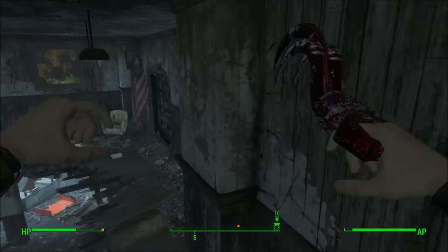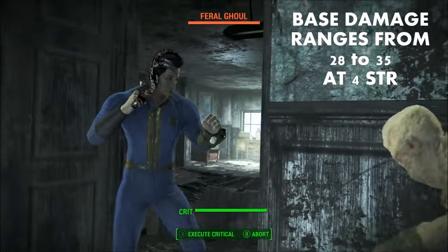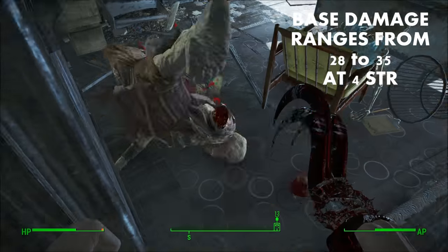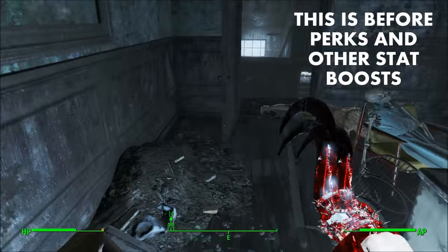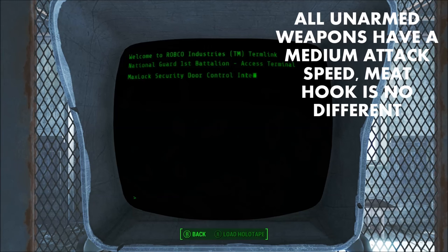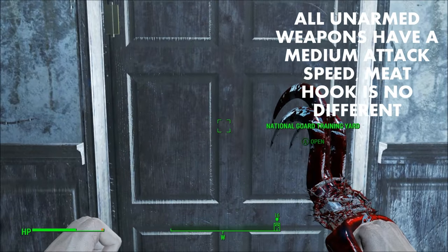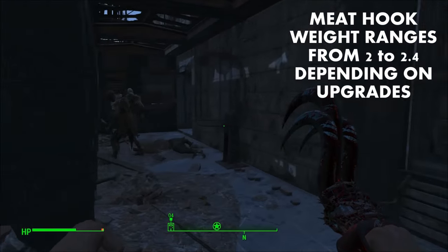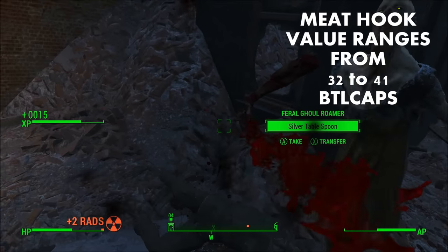The Meat Hook's damage ranges from 28 to 35 unarmed melee damage. Keep in mind this is at force strength with no other perks or stat boosts from magazines or something like that. All unarmed weapons have a medium attack speed, so naturally the Meat Hook also has a medium attack speed. The weight ranges from about 2 to 2.4 pounds and the value ranges from 32 to 41 bottle caps.